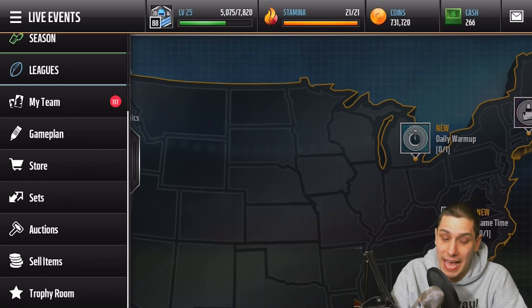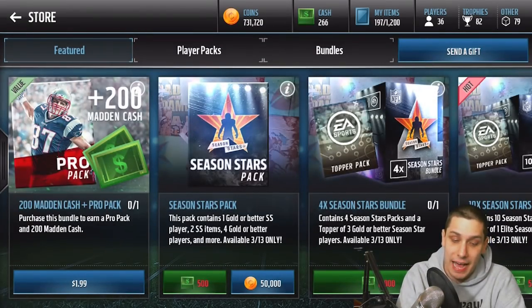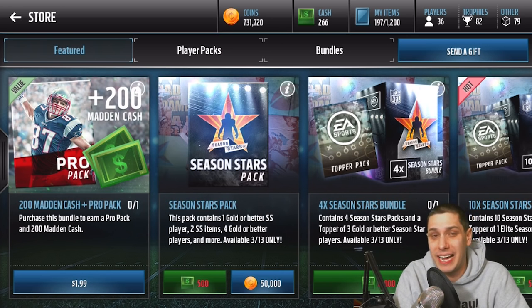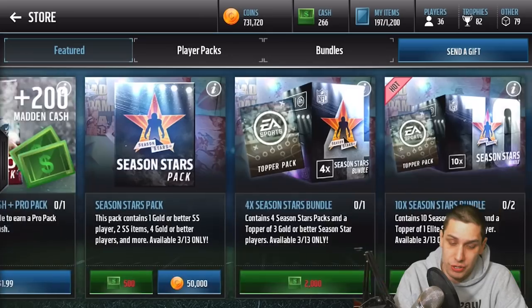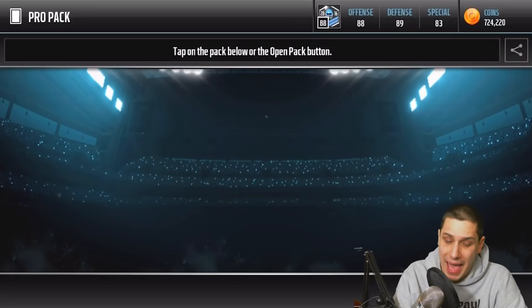Let's go in here and try to pull some packs and see if we can get anything going today. I'm going to pull a couple Season Stars packs. Unfortunately, there aren't really any promo packs besides Season Stars. That gives you four gold or better players and two Season Star items, so there's a little bit of value. You could potentially pull an Elite out of those as well. But unfortunately there aren't any real good promo packs to go along with this DeMarcus Ware release.